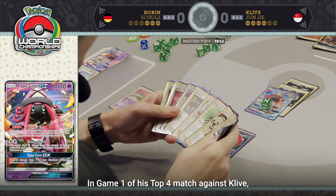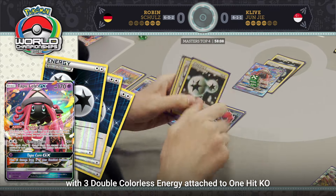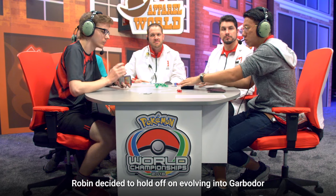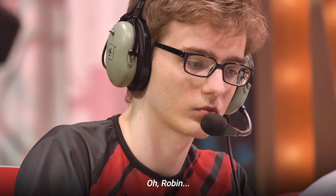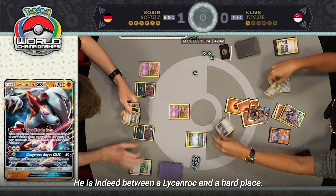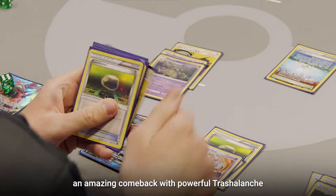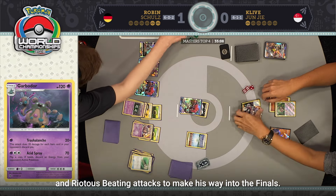In game one of his top four match against Clive, Robin won by using a Tapu Lele GX with three Double Colorless Energy attached to one-KO a Zygarde GX. During game two, Robin decided to hold off on evolving into Garbodor until the last possible second. And after playing a devastating end to turn one in combination with shutting down all abilities, Robin was able to start an amazing comeback with powerful Trash Avalanche and Riotous Beating attacks to make his way into the finals.